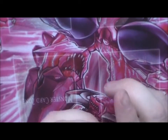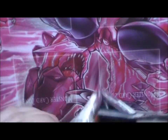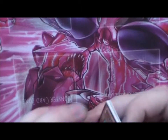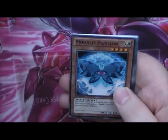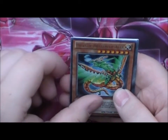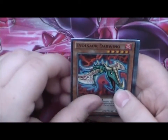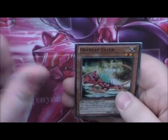So we have 3 packs left — we pulled kinda good actually, we pulled a lot of holos, so can't really complain. Buton, Influence Dragon, Moonlit Papillon, Heroic Dragon of Nesbeth, Heroic Dragon of Azar, Evil Sword of Darvino, Miniguts, Overlay Eater, Phantom Bouncer.